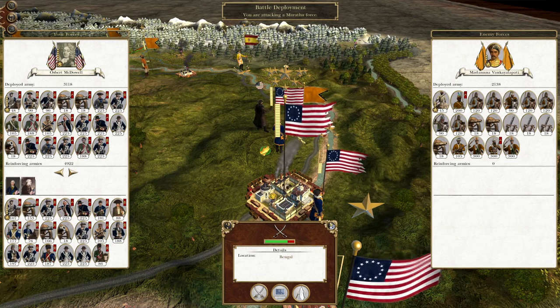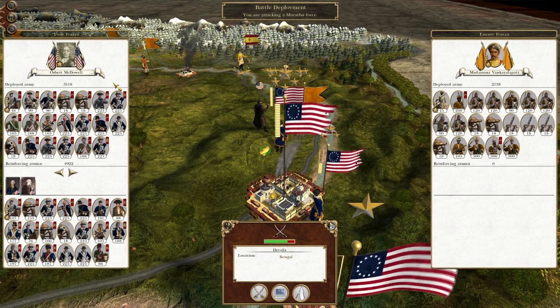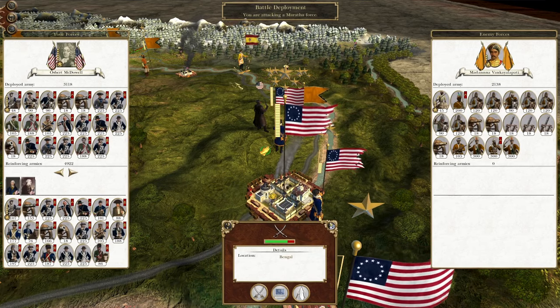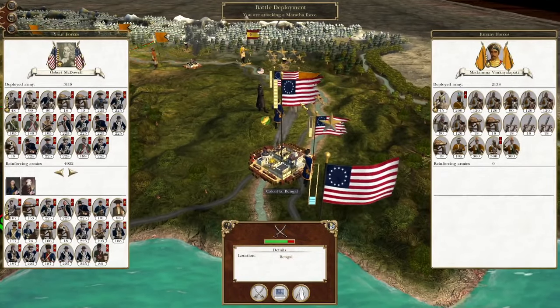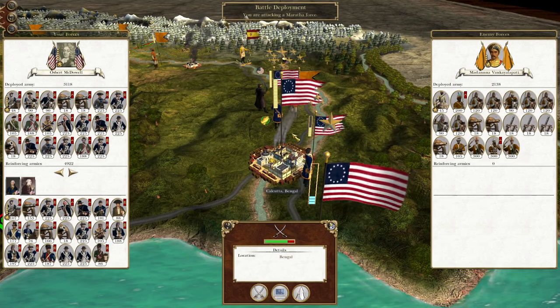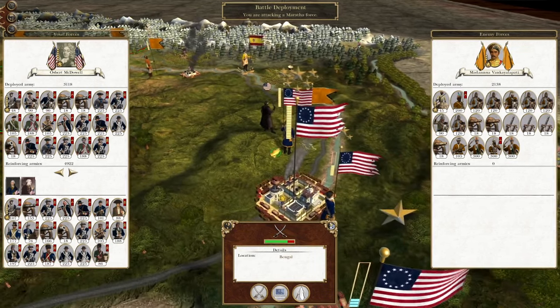What's up guys? This is the Brokerman and I am back to bring you the next episode of my Empire: Total War Let's Play as the United States of America. In this episode we have sallied forth to attack this Maratha army before it can combine with other Maratha armies and cause some real problems at Calcutta. We are continuing to expand our foothold so we need to keep on the offensive to make sure we don't get overwhelmed.